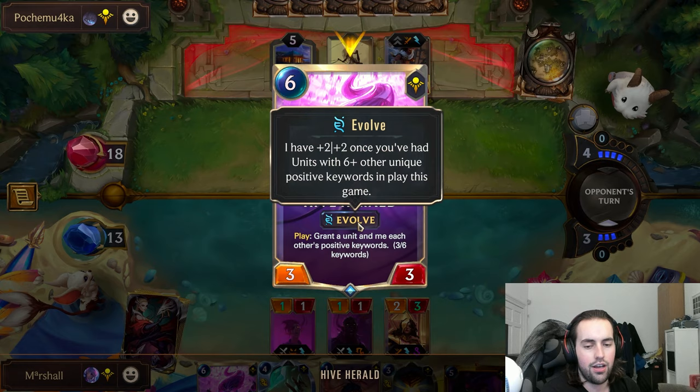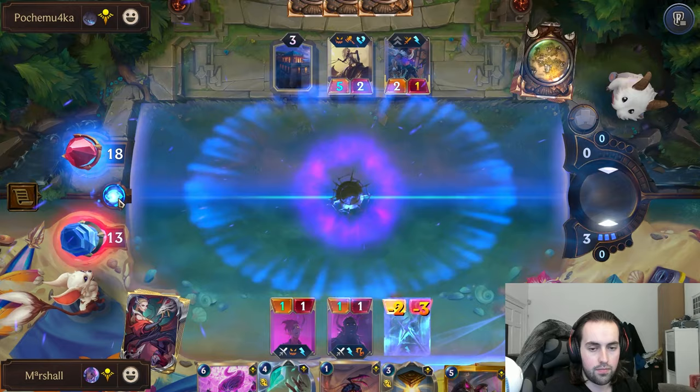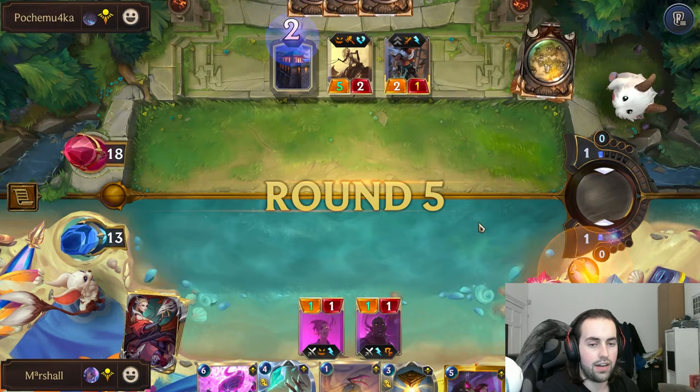The main point of Hive Herald is that you grant Evolve to a non-evolved card. You use it on like an Evelyn maybe, and try to get a little bit of value there.